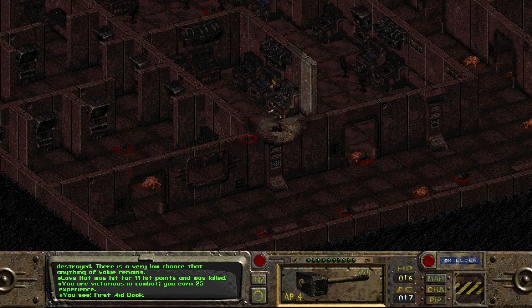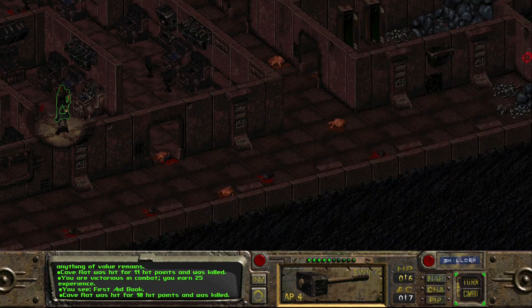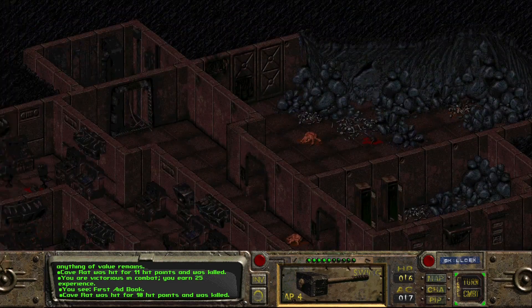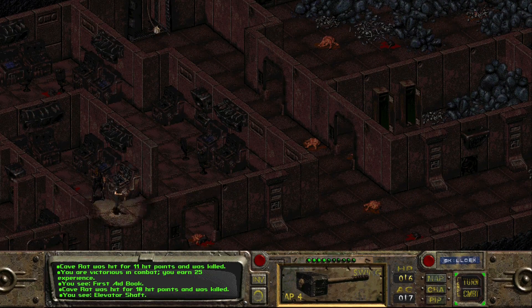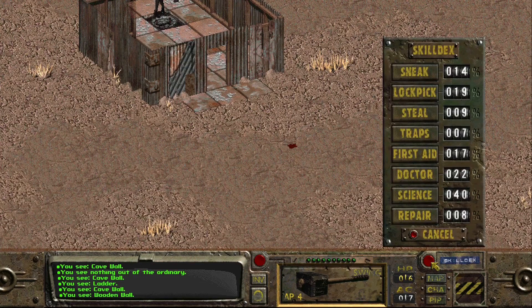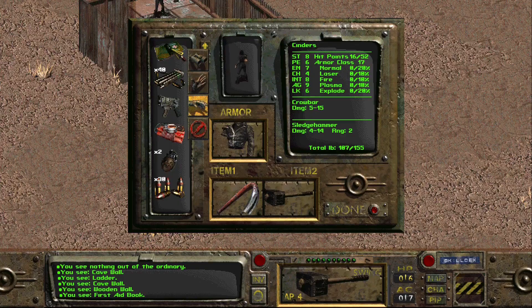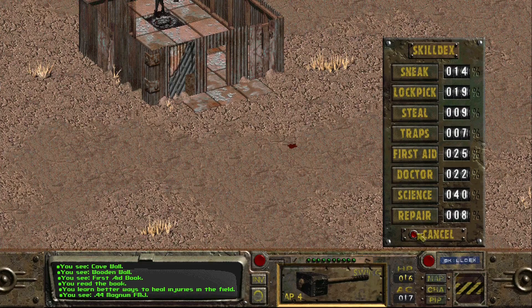One more rat - and that should have been the entirety of Vault 15. No water chip. The whole command center where it would have been is collapsed under rock. Let's head back up to the surface - meet you topside at the shack. Back up top, outside in the shack. Let's read that first aid book we got - we're currently at 17, and we now have 25. Extra eight points on the first aid skill, wonderful.